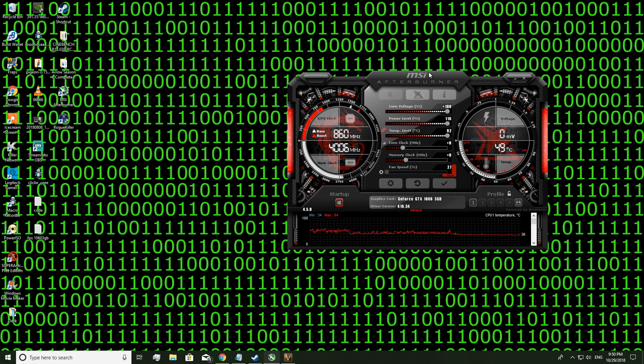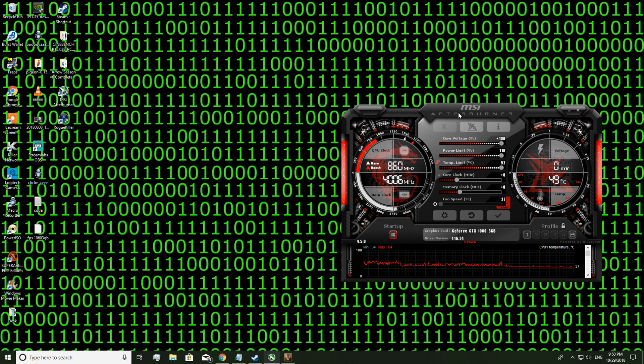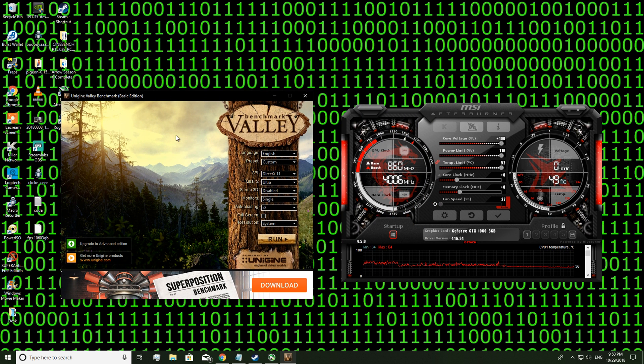So we need to try and find out the overclocks for the core and the memory - what we can achieve by overclocking the memory and the core clock. We're going to use another program called Valley Benchmark - again, a link will be in the description below. What I'm going to do is set everything to ultra. We want MSI Afterburner open while we're tinkering with the settings, so uncheck full screen and just click run.